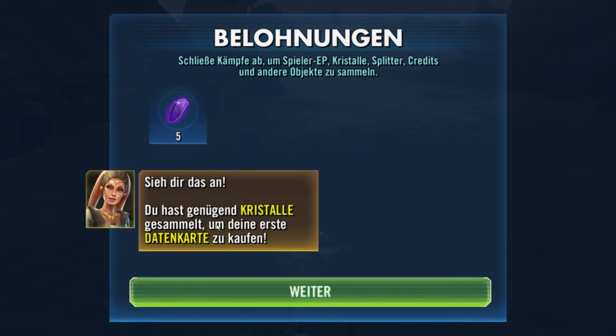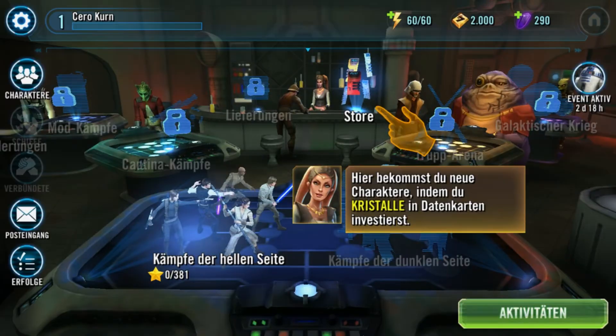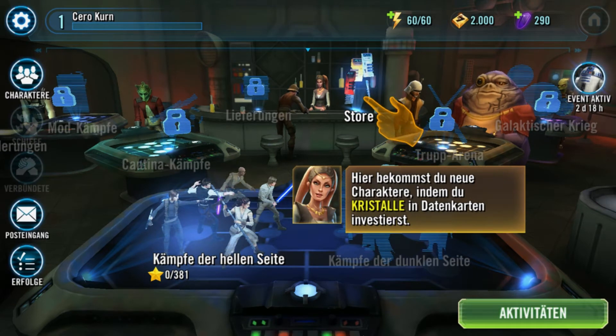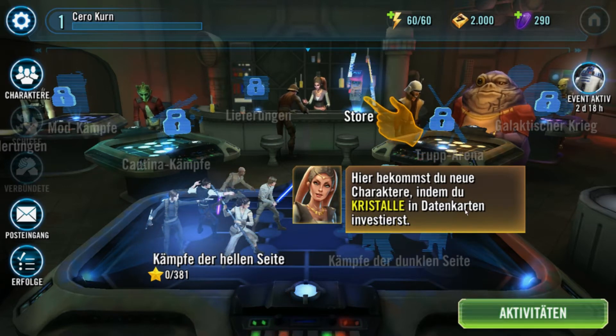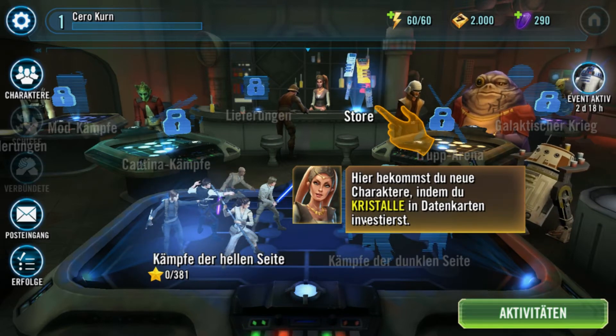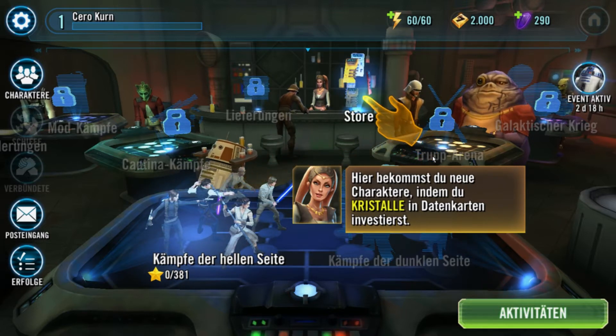Du hast genügend Kristalle gesammelt, um deine erste Datenkarte zu kaufen. Wir können nicht umgehen, was von uns im Tutorial verlangt wird. Hier bekommst du neue Charaktere, indem du Kristalle in Datenkarten investierst. Alles, was hier verschlüsselt ist, werden wir nach und nach freischalten. Wir haben tonnenweise Spielmodi zur Auswahl. Die meisten funktionieren ziemlich gleich – gehe rein, verprügel Gegner.